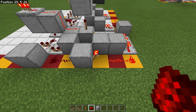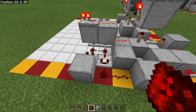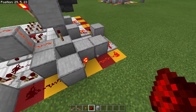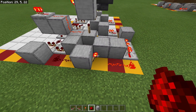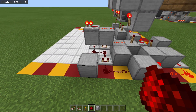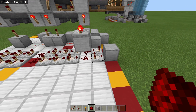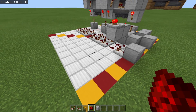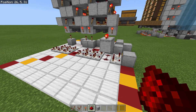Whenever the pulse extender gets power it's going to allow our clock to run, because it's going to turn that right there off and allow the clock to do its repeating thing. And that's going to be everything for all the redstone down bottom for now — we'll have a little bit more here in just a little bit, but that's all the complex parts right there.